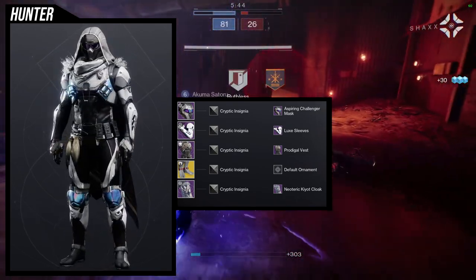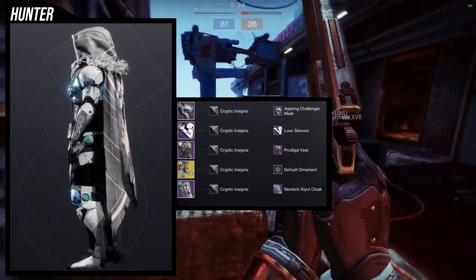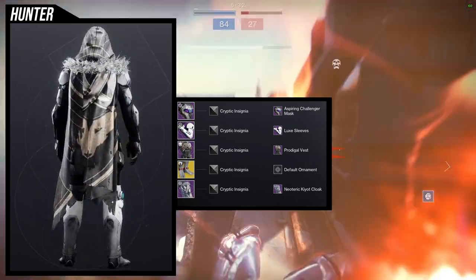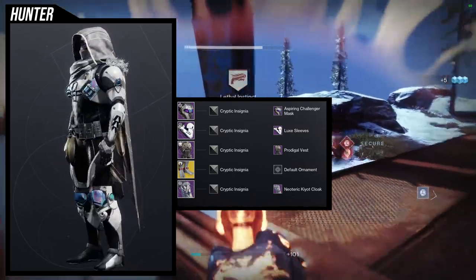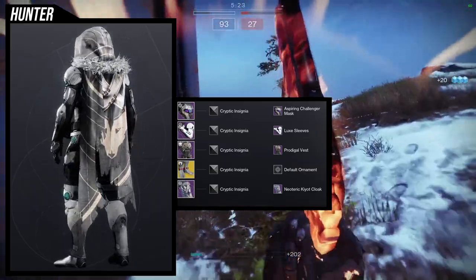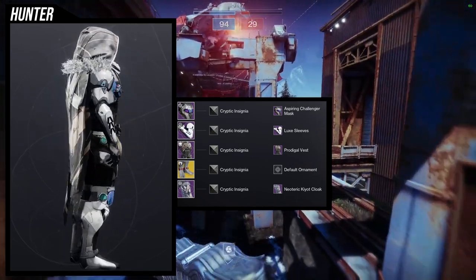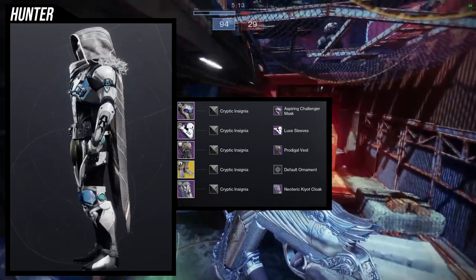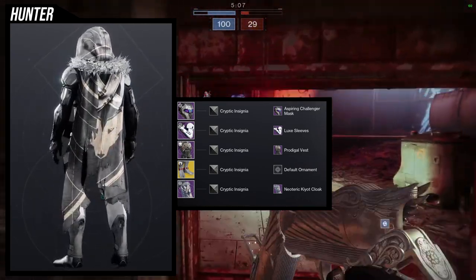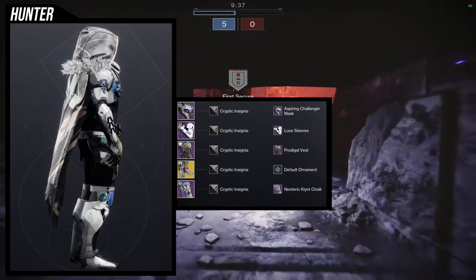I didn't really want to fight it, so I went with Stompees since it's the major Hunter piece everyone thinks about. For the cloak, Neoteric Kia cloak specifically because the back has a coyote motif from a specific D1 cloak, which is why I love it. It also has the scarf, the hood, and the fur — it just speaks Hunter to me. The Prodigal Vest is easy because it's from the D1 era, and I think that era just had really cool armor for Hunters.